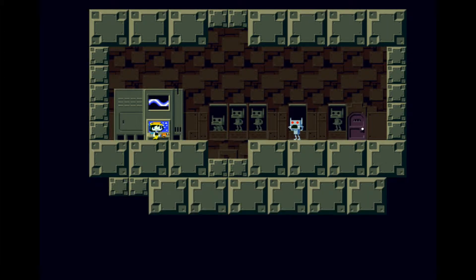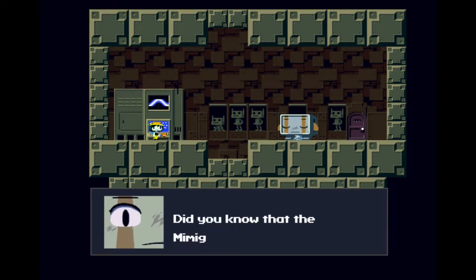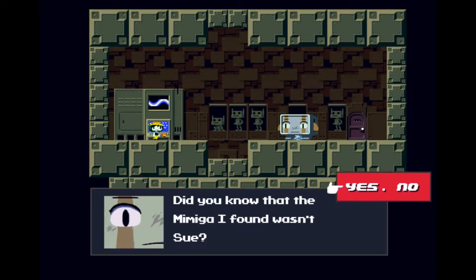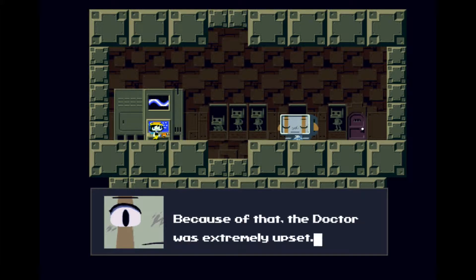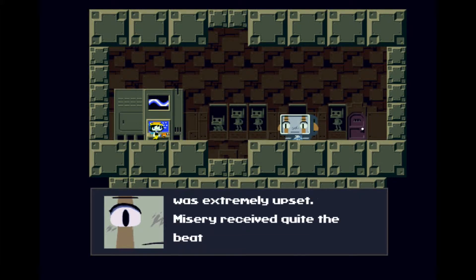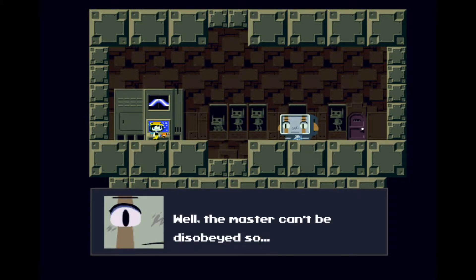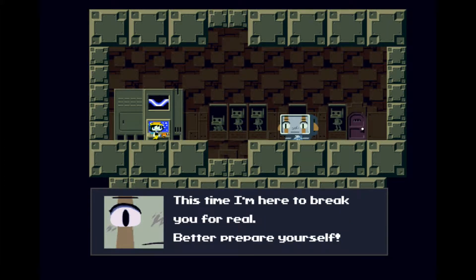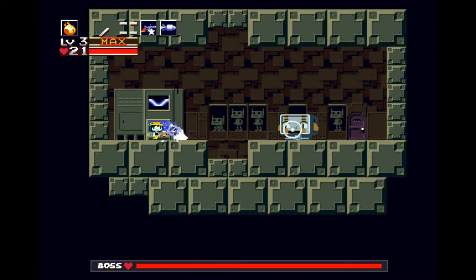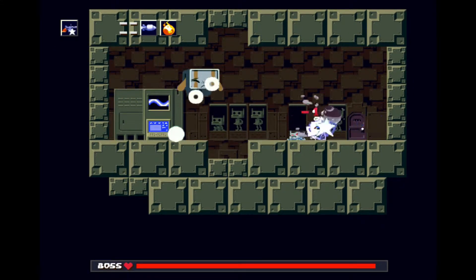Intruder sighted — terminate immediately. Balrog appears. Did you know that the Mimiga I found wasn't Sue? Yes, yep — she wasn't Sue. Because of that, the doctor is extremely upset. Misery received quite the beatdown — pity since she's just a girl. Well, the master can't be disobeyed, so that's our fate. This time I'm breaking you for real. Prepare yourself. Oh, we're gonna fight him again. He's got some new stuff.